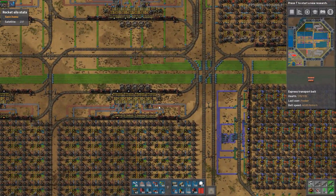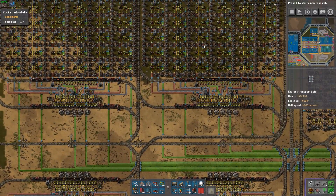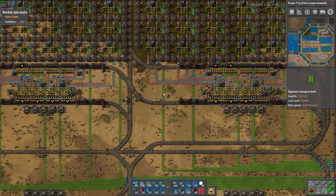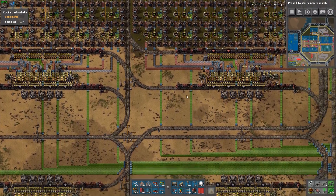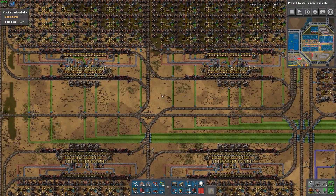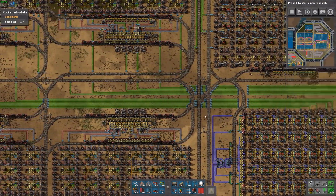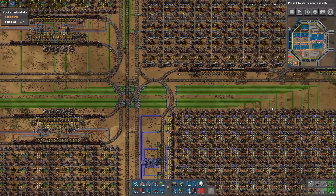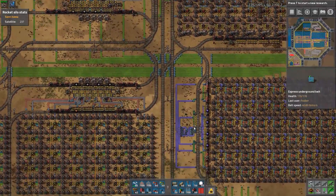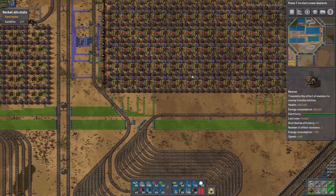Namely, I needed to add in five green circuit factories. Each one of my green circuit factory tiles can produce 14,000 green circuits per minute, which is just about six fully compressed blue belts worth of green circuits. So each one has six belts. That is 24 belts of these that go directly into the blue circuit factory — from the top over here to the top side of the blue factory, and then an additional 12 belts that come from the bottom and go from this side to the bottom of the blue circuit factory.